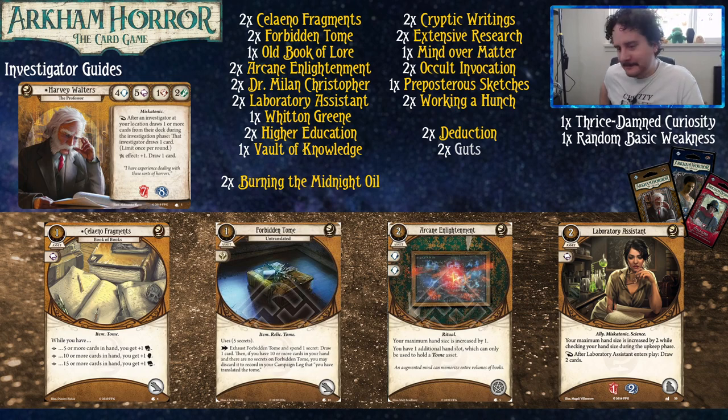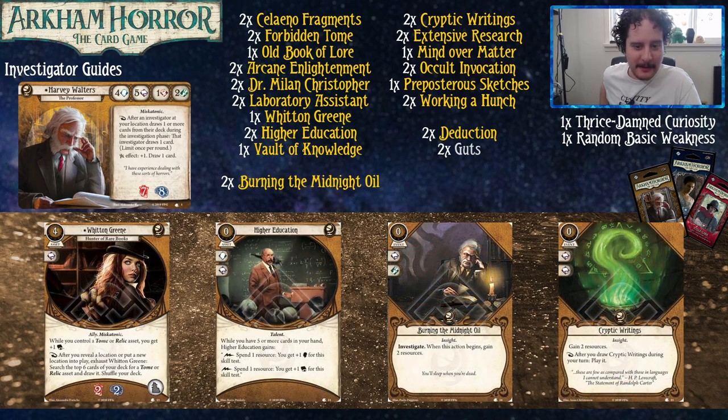Laboratory Assistant is here to pay two money to draw three cards, and your hand size is increased by two while you have her — but that doesn't matter because she's going to die; there are a lot of good allies coming. Witten Green is one of those and she is very good. Dr. Milan Christopher is also pretty good — she's an absolute tank if you're playing the Pendant of the Queen. When you control a Tome and Relic, you get plus one book, and she finds you Tomes and Relics. Especially if you're going the Forbidden Tome route, she can help you dig those out as soon as possible.